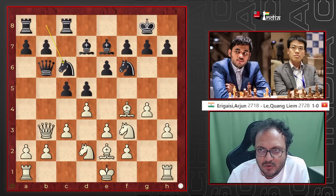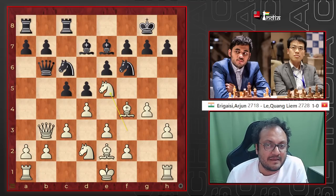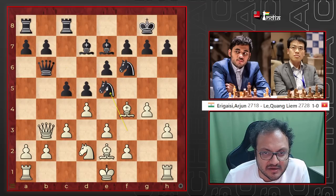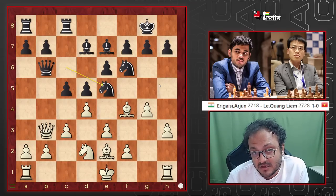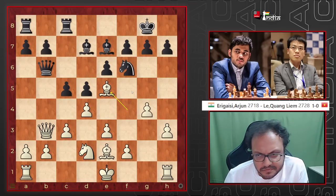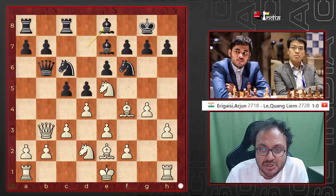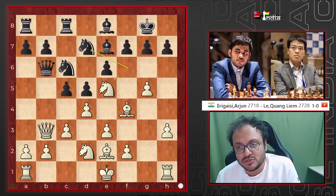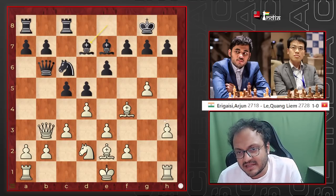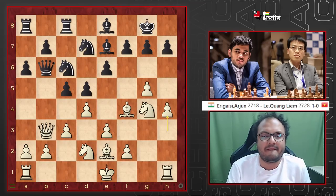So Nc6, and now g5 was very much possible and should have been tried. Perhaps Ne5 was played. I believe that Liam should have taken here. If Ne5 with the pawn, then you can go Ne4 — black is fine. If you take with the bishop, the position still remains equalish. So he went Be8, and now Arjun pushed forward with g5, Nd7. He played his knight back.